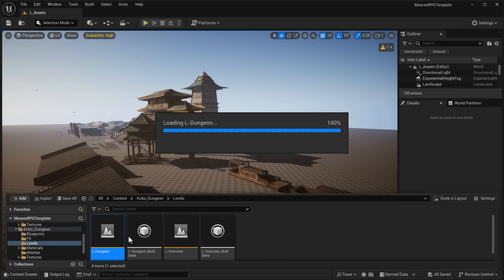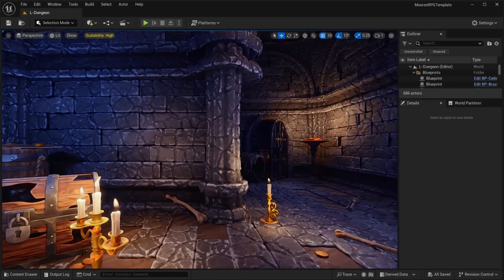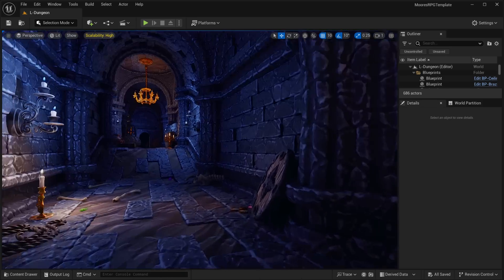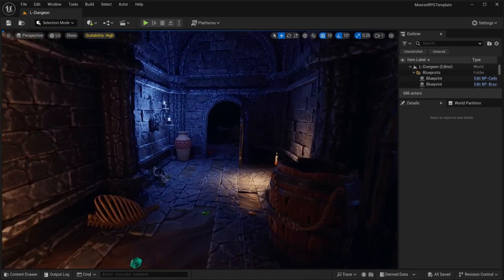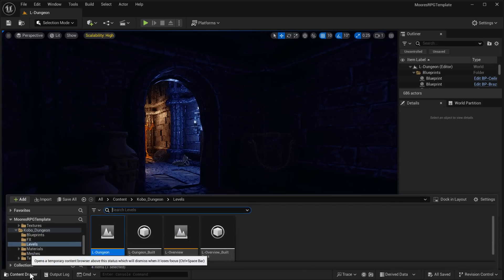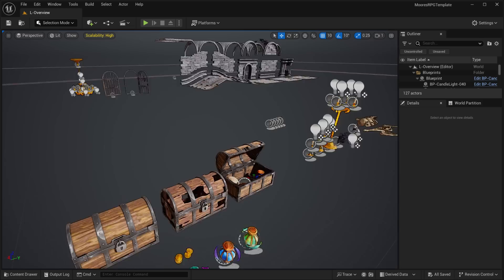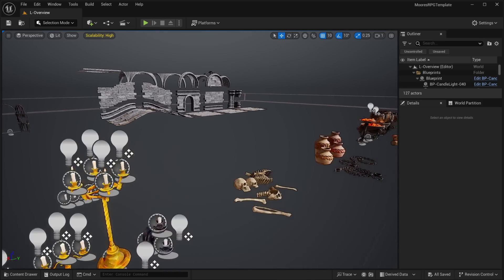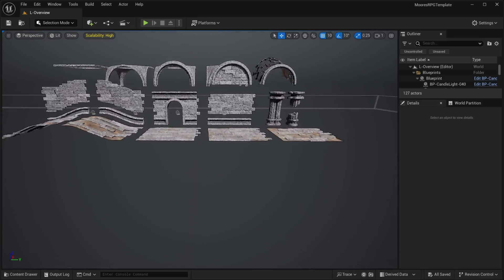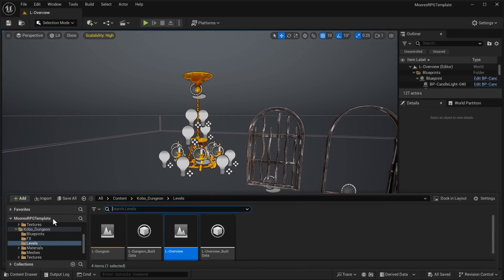Next up, we've got this guy right here. This is a modular dungeon setup. It's a pretty straightforward asset — that kind of stylized, semi-realistic art style. You can see the results of it right here. Let's check out the overview map to get an idea of the assets included. You've got things like treasure chests, lights that have all been rigged and set up for you, some skeletons and chains. The medieval period kind of sucked to live in, judging from the kind of things you normally see in these packs.